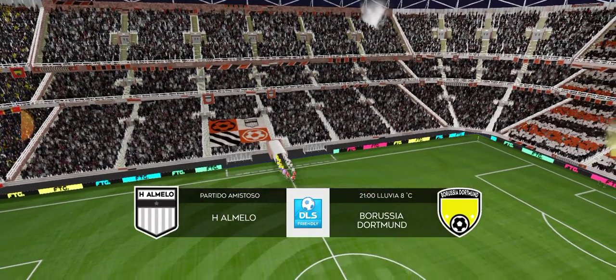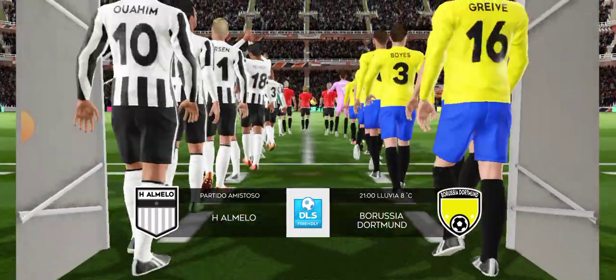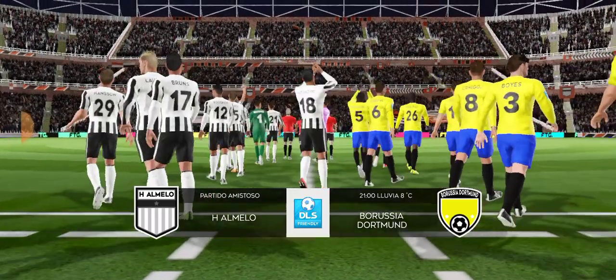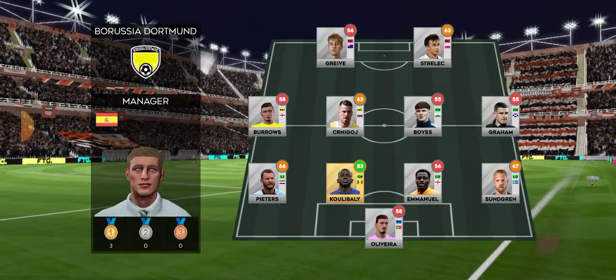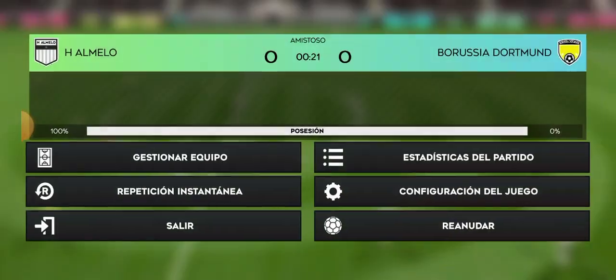Nothing to play for in this exhibition game. These 90 minutes will help get the team in shape. It looks like they're heading to flood the midfield with this 3-5-2 formation.